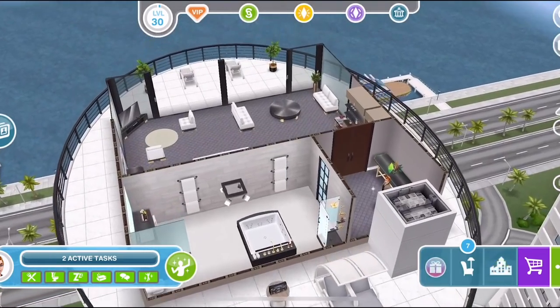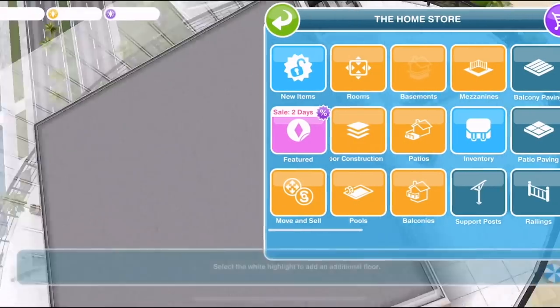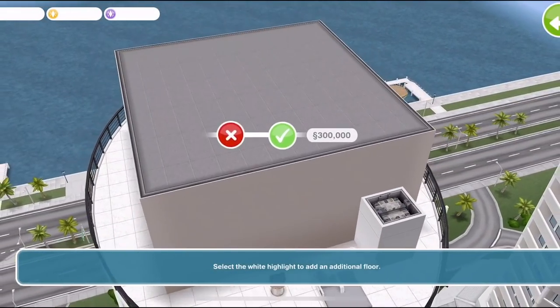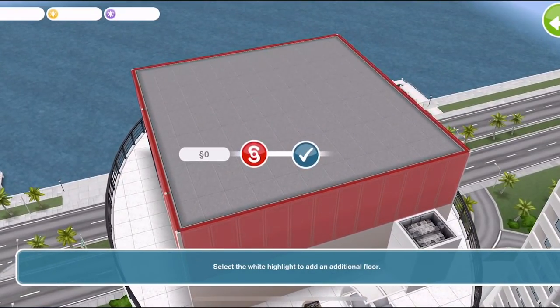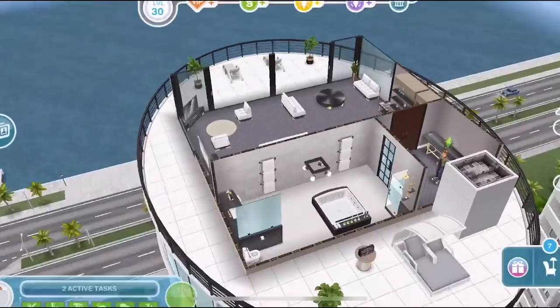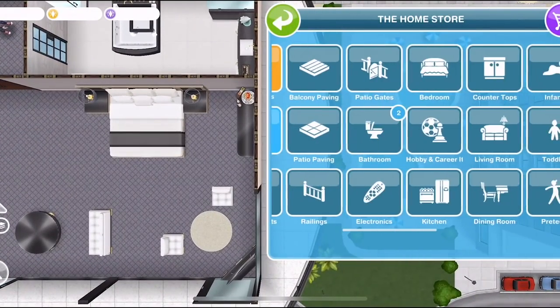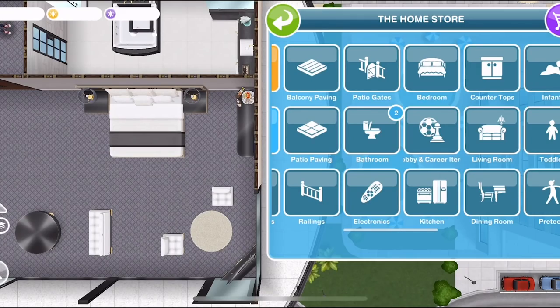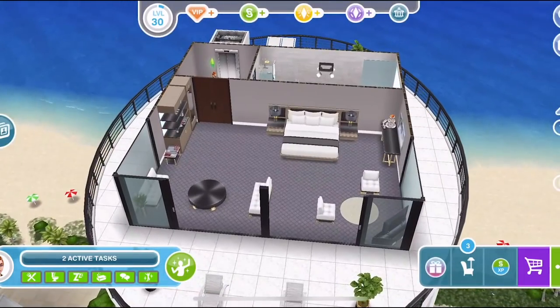It is editable. Let's see if we can do floor construct — we can add floors, but we can't add another beyond two, so we can have two floors on this. You can edit it however you want, just like with a normal house — you have access to your home store with all your furniture and you can build away. Your Sims just can't live here; they can just come and visit for a holiday but then they have to go back home, unfortunately.